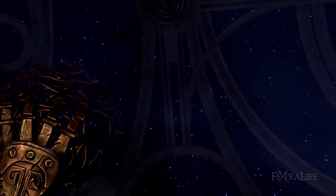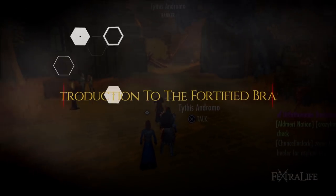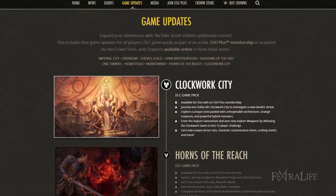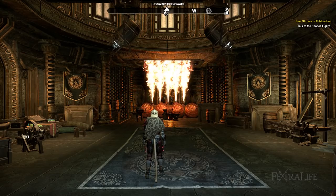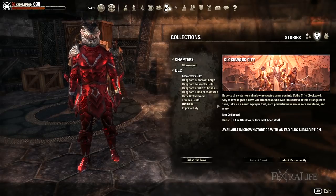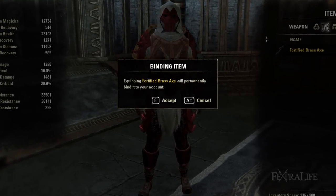This week's set is a crafted set added with the Clockwork City expansion. Fortified Brass was introduced with the Clockwork City DLC Update 16 in October and November of 2017. This set can currently be acquired via crafting inside the Restricted Brass Works within the Brass Fortress of the Clockwork City. This zone requires the purchase of the DLC or an ESO Plus membership. The set is bind on equip, so it is also possible to purchase it from guild vendors or trade with other players.